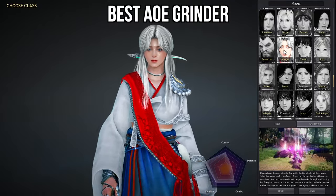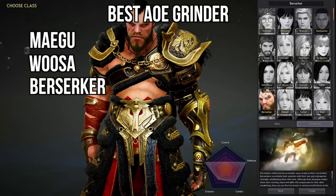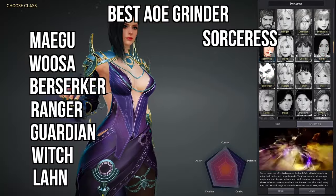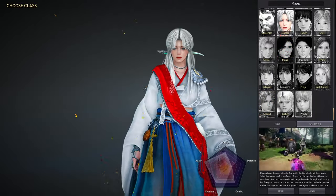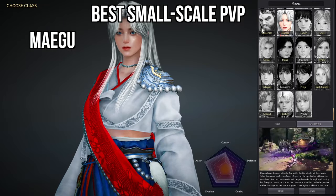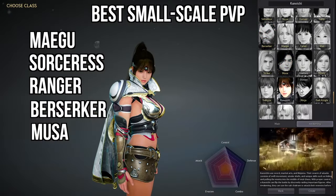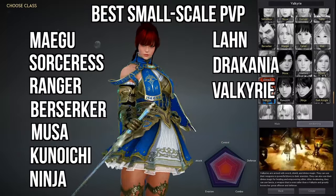Next up is the best AoE grinder — this also goes to Megu and Woosa, Berserker, Ranger, Guardian, Witch, Lahn, Sorceress, Scholar, Musa, and the Wizard. Now moving on to the best small-scale PvP: Megu, the Sorceress, Ranger, Berserker, Musa, Kunoichi, Ninja, Lahn, Dracania, and the Valkyrie.